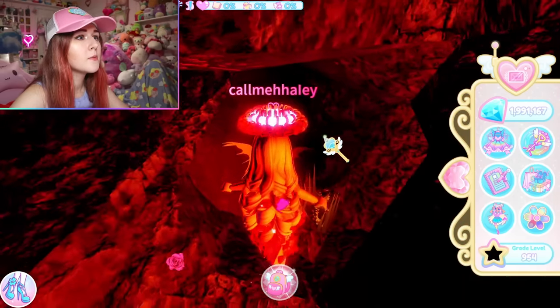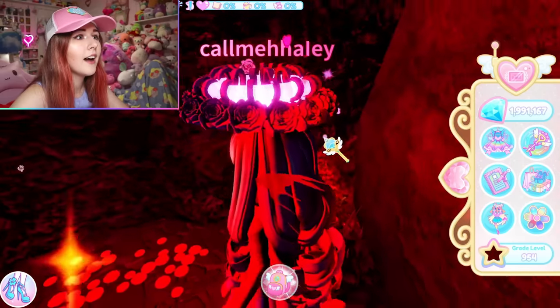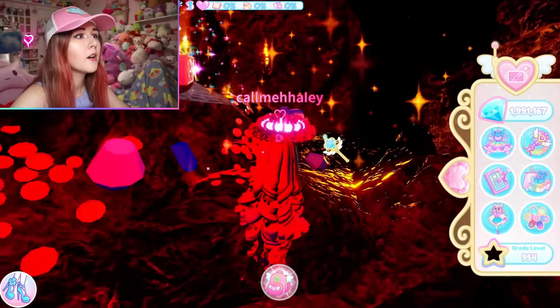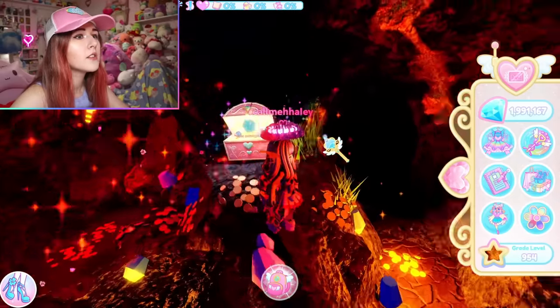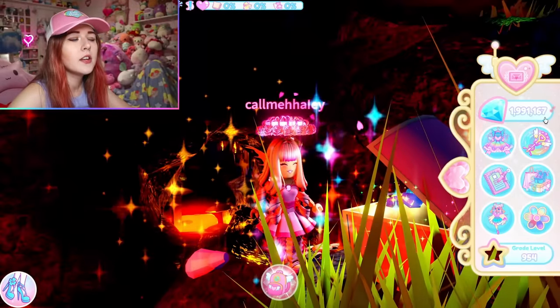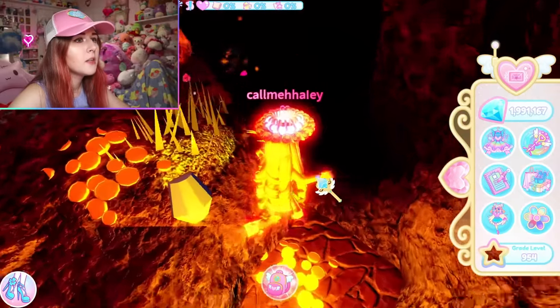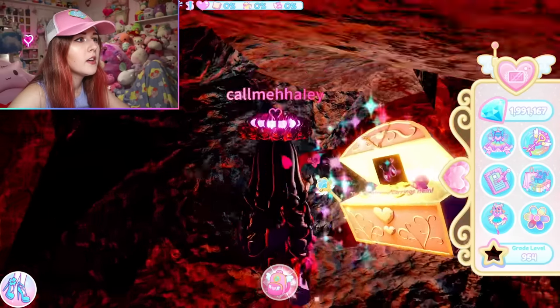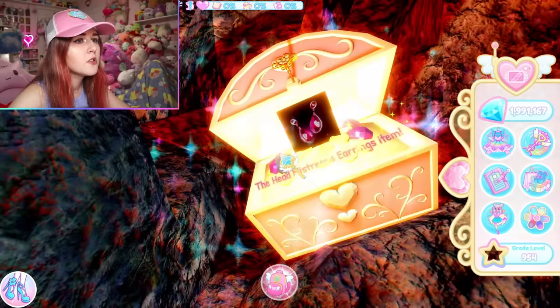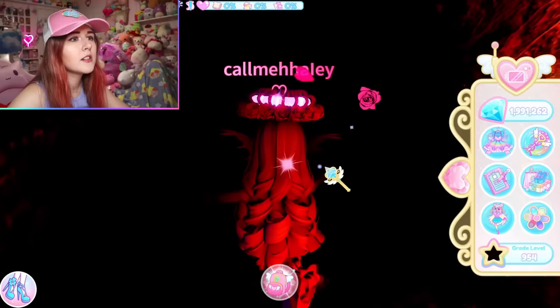I wasn't sure if there was more, but it turns out you can go on either side of the end of the obby. So to recap: you get 5,000 diamonds from the chest at the end of the obby, and if you go to the right or left you can get the Headmistress Earrings item.